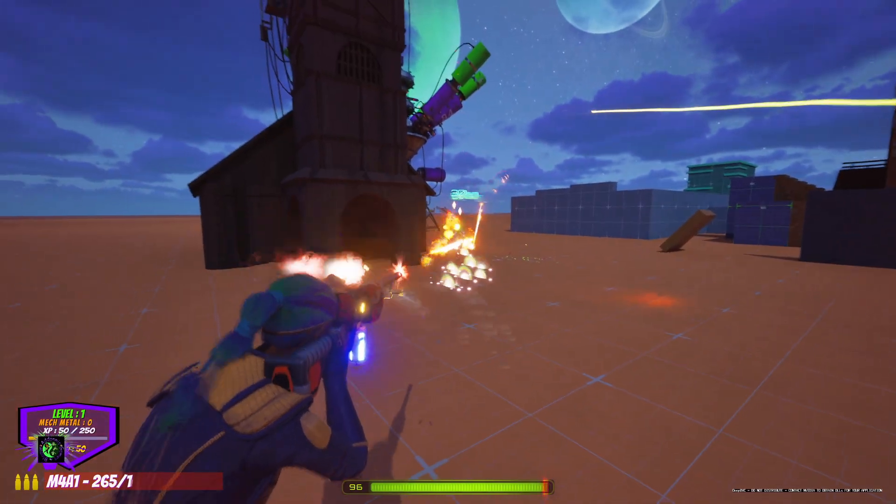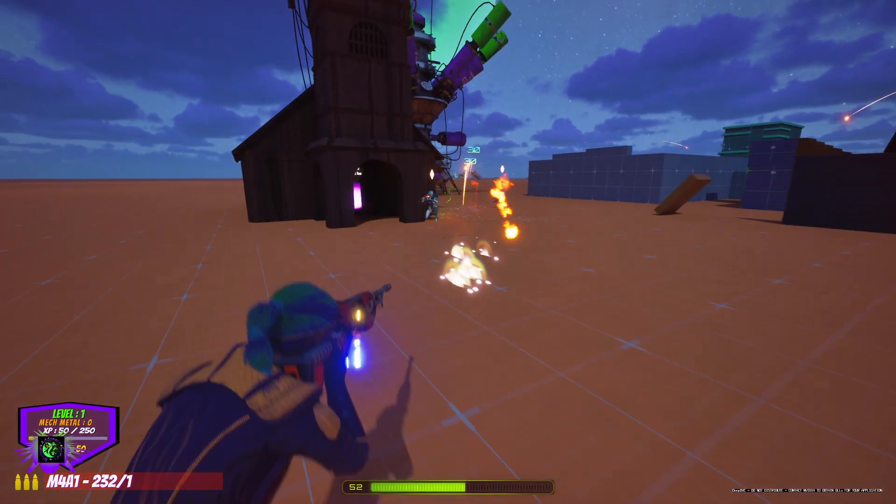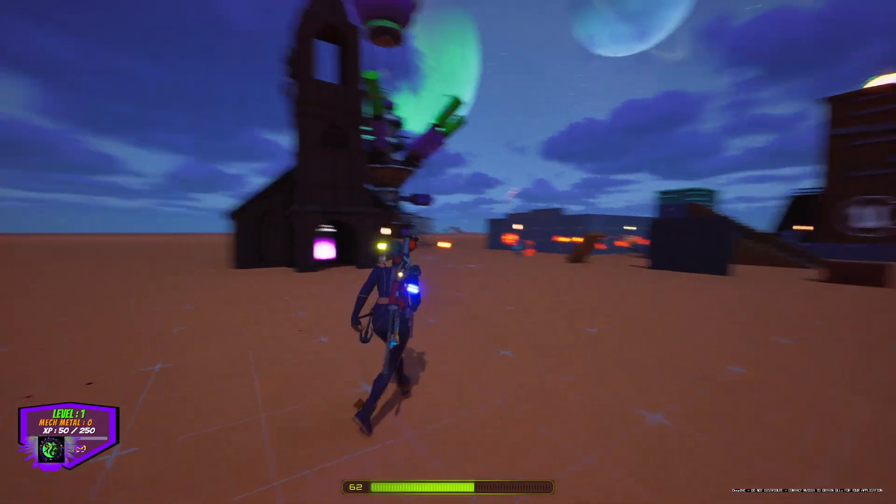You can see the blood there, and these projectiles — you can actually bounce them off the ground and still hit the enemy. These are really nice projectiles from the rifle.